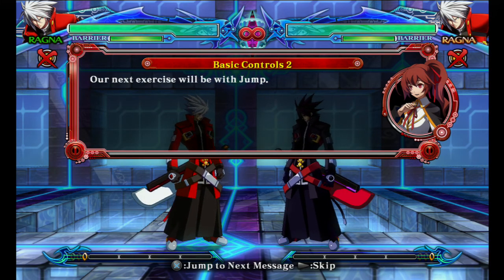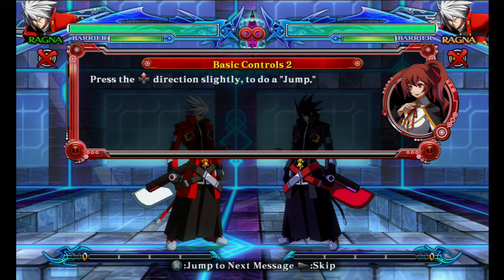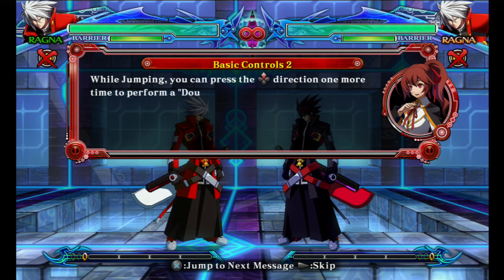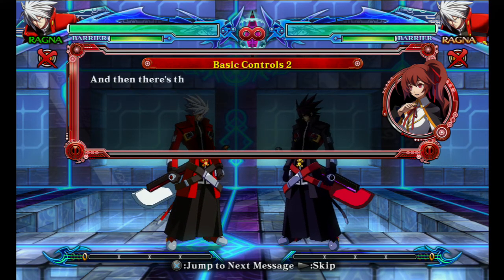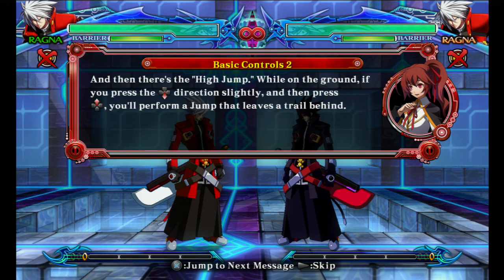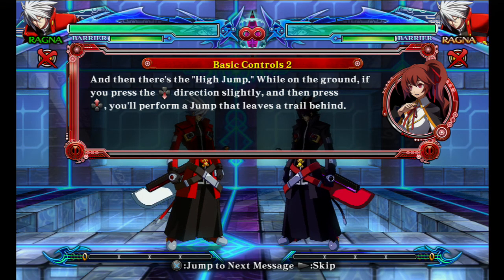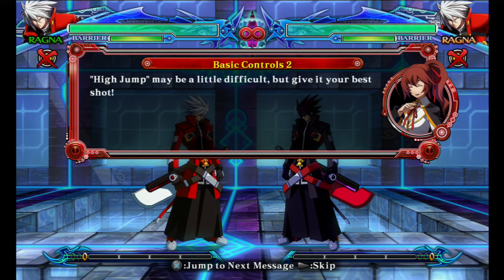Our next exercise will be with jump. Press the up direction slightly to do a jump. While jumping, you can press the up direction one more time to perform a double jump. And then there's the high jump — while on the ground, if you press the down direction slightly and then press up, you'll perform a jump that leaves a trail behind. High jump may be a little difficult, but give it your best shot.